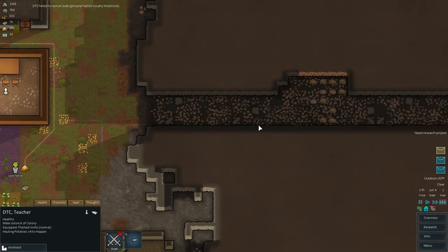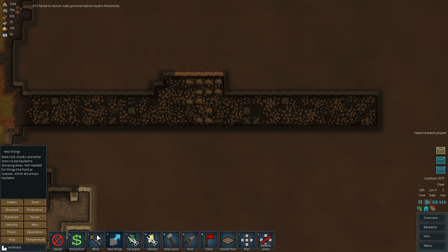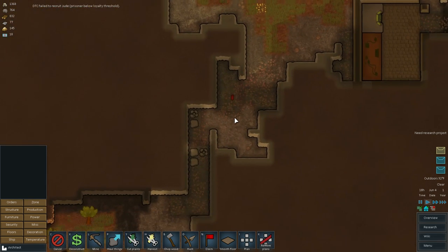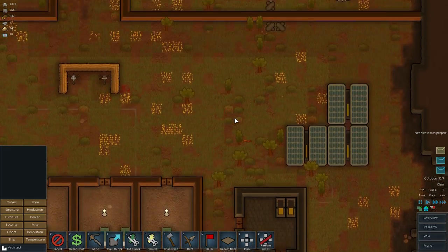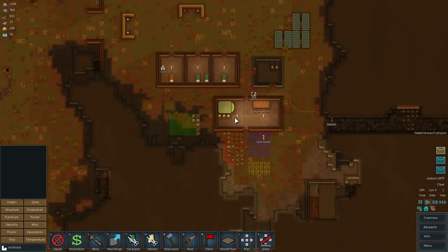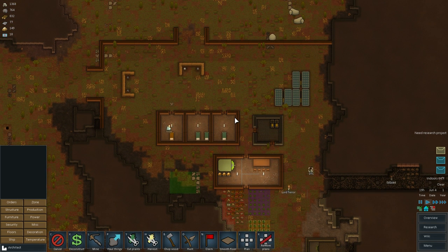Looking good. Let's come up here and designate that for more mining. I'm looking around and don't really see anything else. We are coming up to the end of our time, so I'm going to call this one here. I think we got a lot done today, I'm quite happy with it. That's going to be it for Part 2 — I'll see you next time for Part 3. Till then, take it easy.